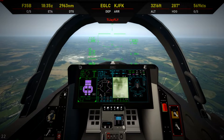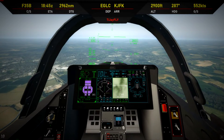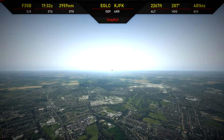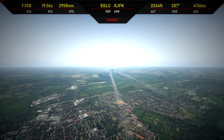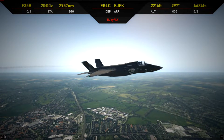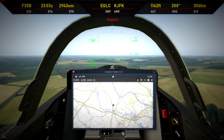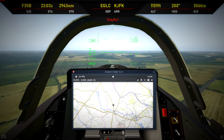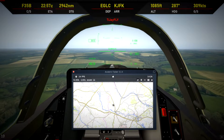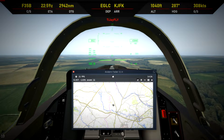Let's use the terrain following radar until we reach the coast. Check out that framerate — 24 FPS on a PC that gets 200 FPS in Fortnite. Good old X-Plane. And by the way, if you're wondering why our ETA suddenly increased, it's because I paused the sim to do life stuff between the last shot and this one.